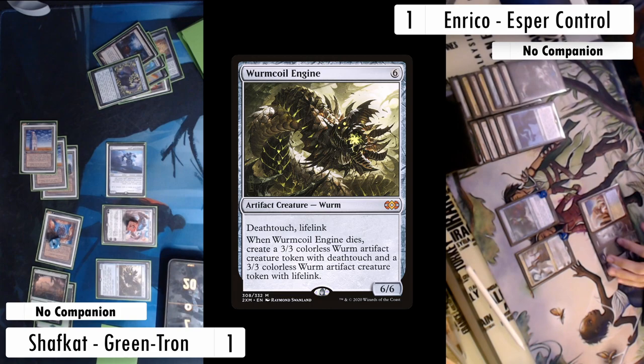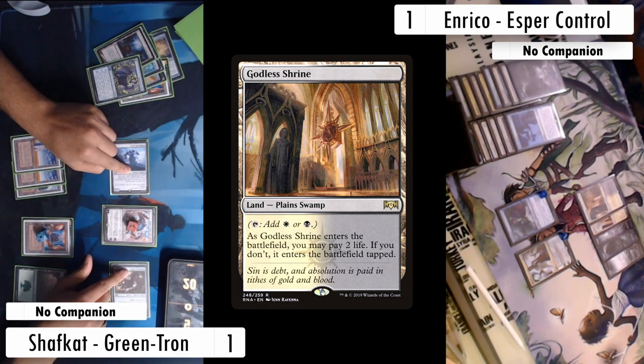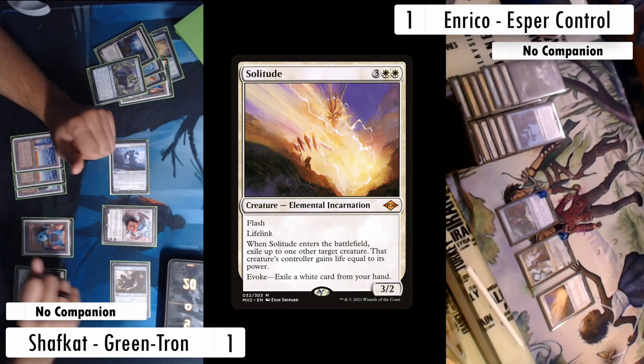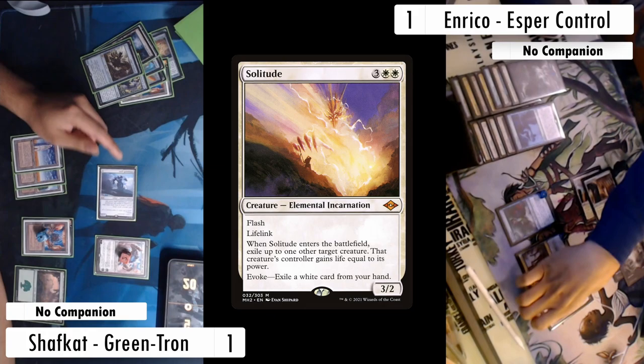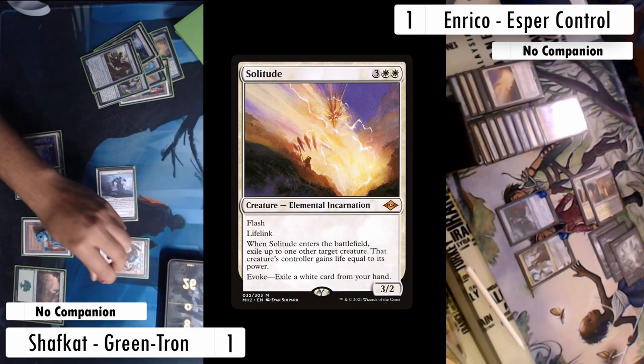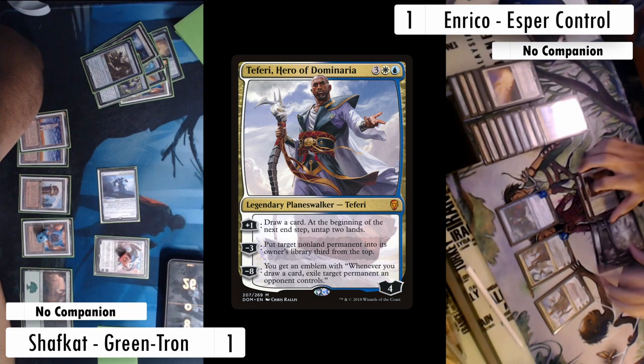I go into combat expecting only a Snapcaster Mage to block, but Enrico comes in with the Solitude hardcast, exiling my Worm Coil Engine so it doesn't get its death trigger, then trades with the Titan. Enrico gains some life and the Titan stays on the battlefield — Enrico's not losing any land. That was a pretty great combat step for Enrico. On my turn I uptick Karn, play a Forest, and pass. Enrico slams Teferi, Hero of Dominaria and with only one Karn in hand, I'm shaking my head — this is not looking good.